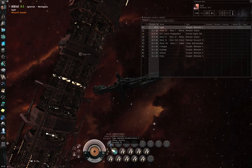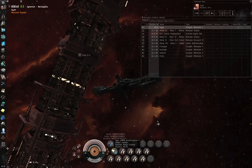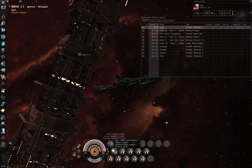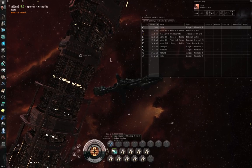You have the improved cloaking device 2 and you have a micro warp drive — the appropriate size for your type of ship. So one mega newton for frigates and destroyers, 10 mega newtons for cruisers, battlecruisers, industrials. You probably know this already.